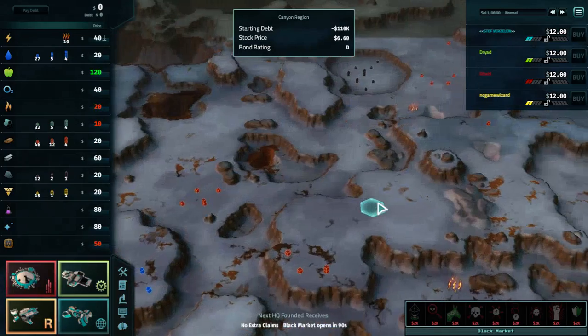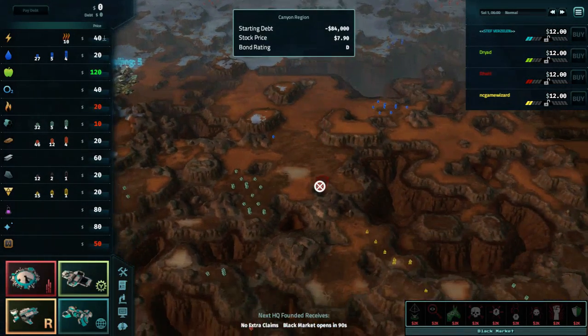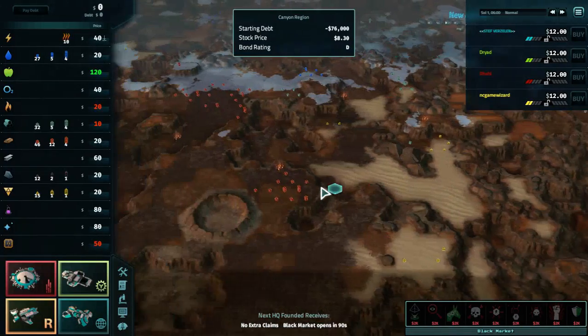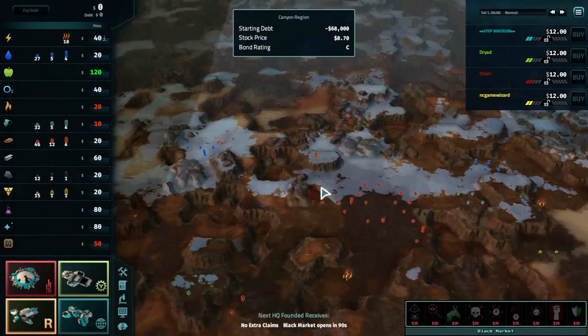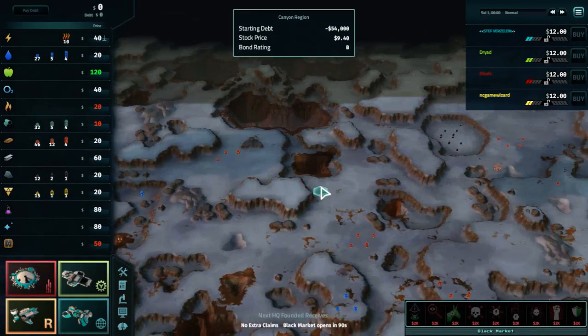Hello everyone, and welcome to round number two of our Off-World Trading Company January 14th FFA Tournament. This time we've got Steph, Dryad, Rahi, and NC Game Wizard, and once again we're being joined by Blues for some commentary.